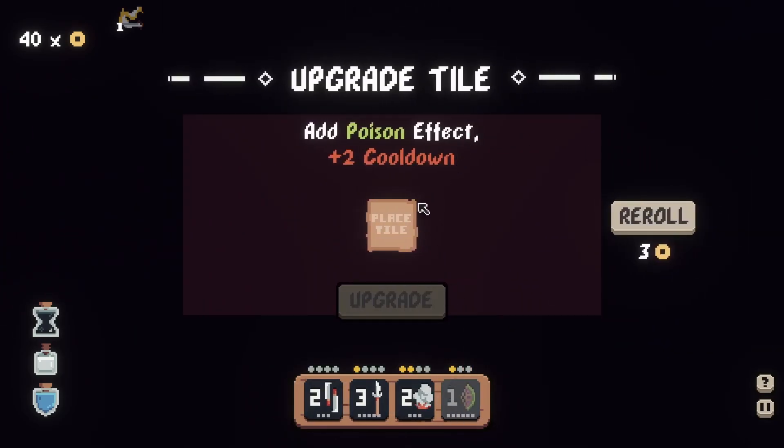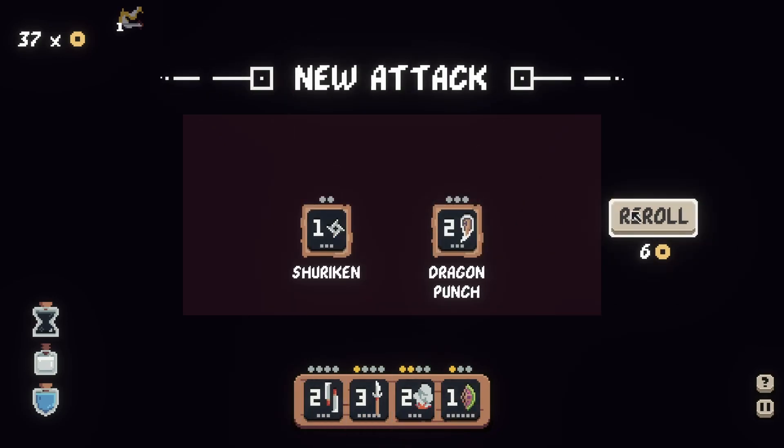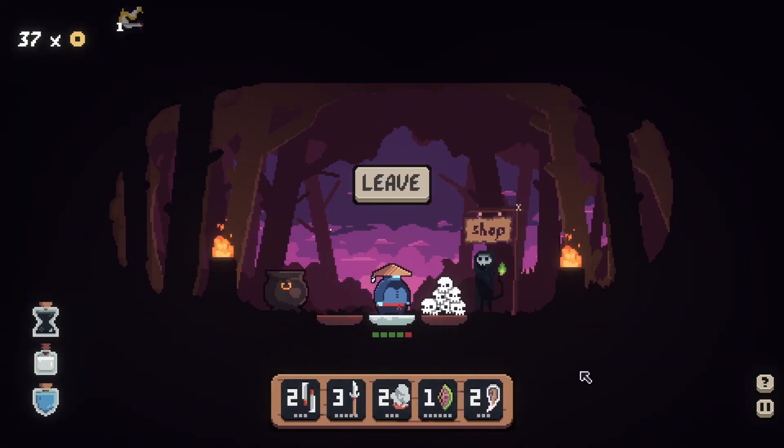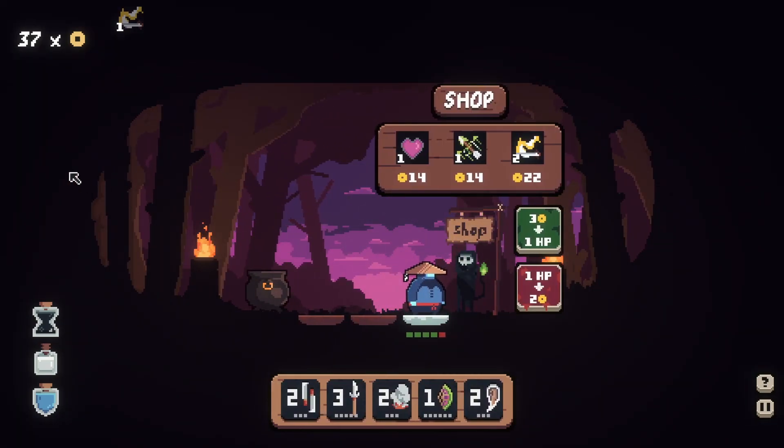Poison effect is so good, I really do like it. Plus two cooldown kind of sucks, and I already have poison on one thing. Is there a reason to keep going with poison? I don't think so — the cooldown's just not worth it. Let's re-roll. Dragon punch — that's a definite maybe. We'll take it. I don't like having this many moves so much, but it is what it is.